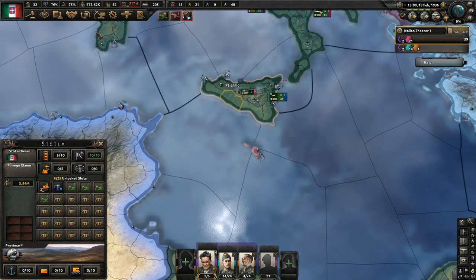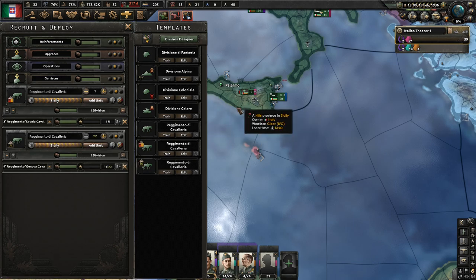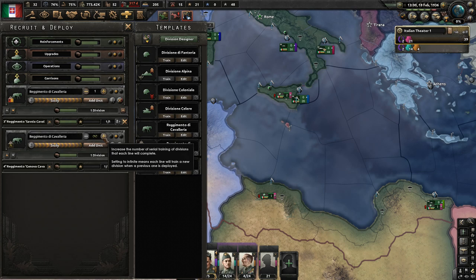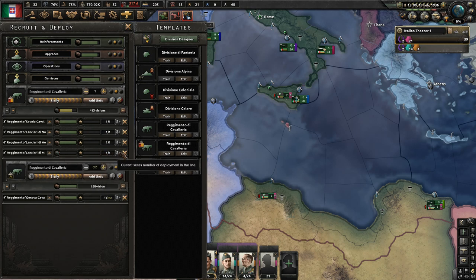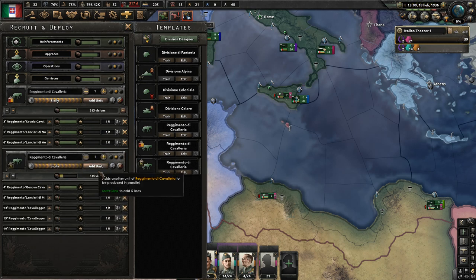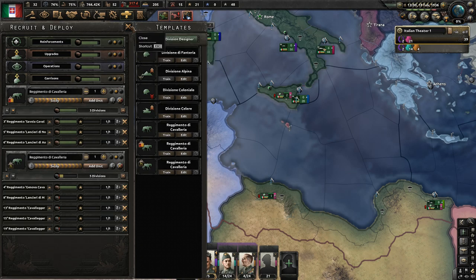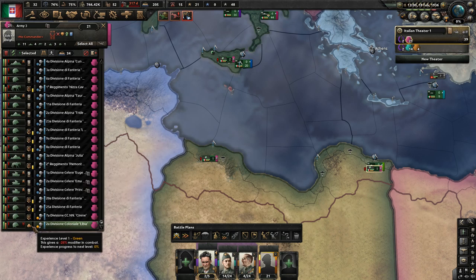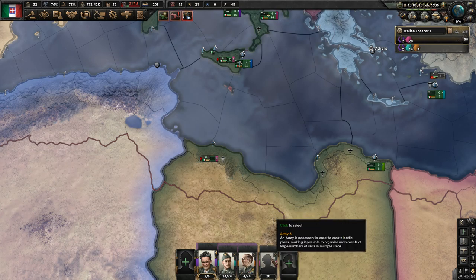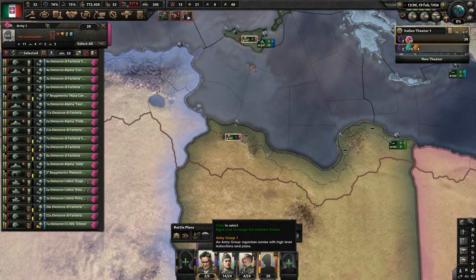These forces are going to become incredibly important. They ran out of manpower — we're going to build into that. This division here lacks experience, so I'm going to get rid of it. You could actually get rid of that division at the beginning of the game, and that would help supply your Ethiopian conquest — so that was a tiny mistake I just made.